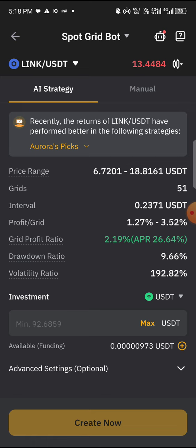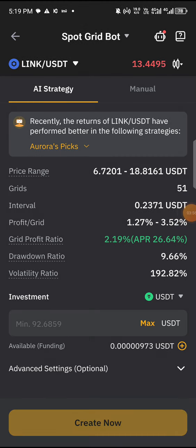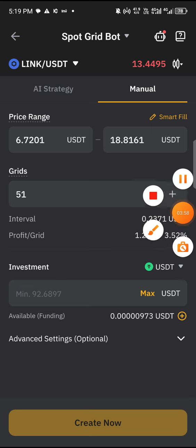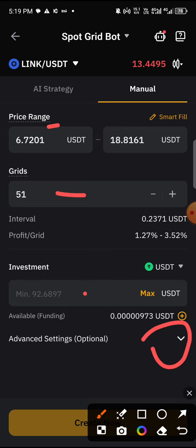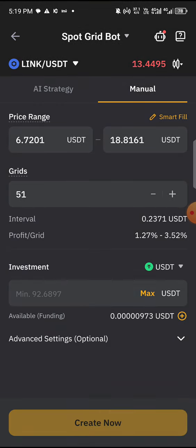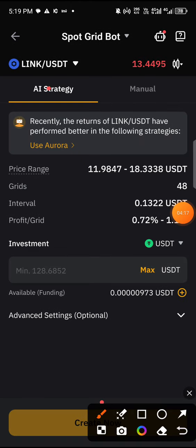Now we have LINK selected. You can manually input some information here — price range, the number of grids you want the robot to trade, and the investment amount. You can also go to advanced settings. But let's leave it on the AI strategy for now.